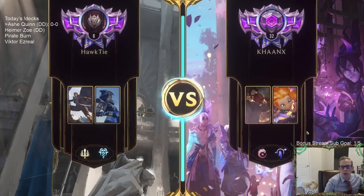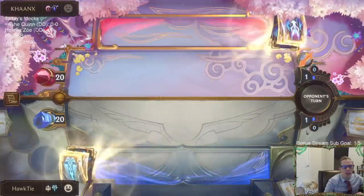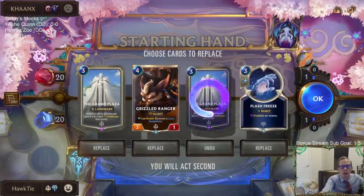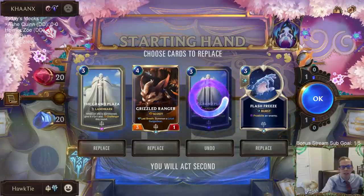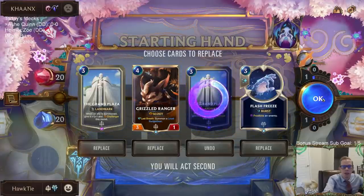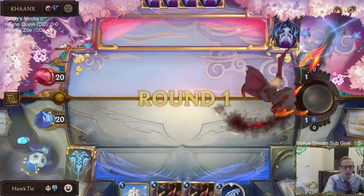We're playing against Zoe/Lee Sin. The frostbite cards could be great against Lee Sin. We'll keep one Plaza — we don't need the second. I'll keep this hand; I just hope they don't have turn-one Zoe.